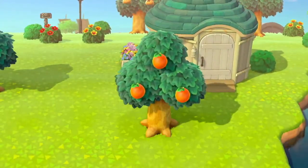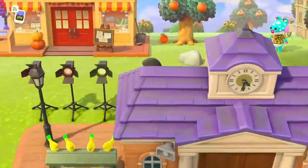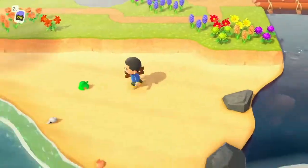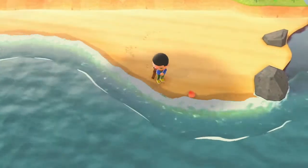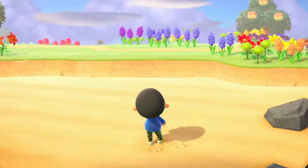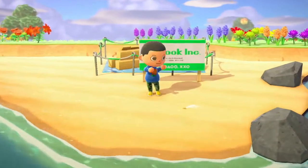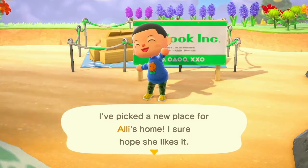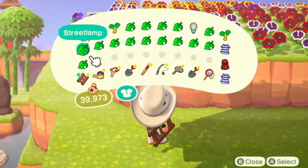Our next villager is Allie. Allie is an alligator, and as soon as I saw her, she was obviously on my dreamy list. She is just so perfect. I'm going to move Allie to the beach, because her bamboo house really just belongs on a beach. Allie is going to be our manager here on Bayland. The only people she's not managing is me and Mac, but she's definitely Beryl's manager, so Beryl better act right.